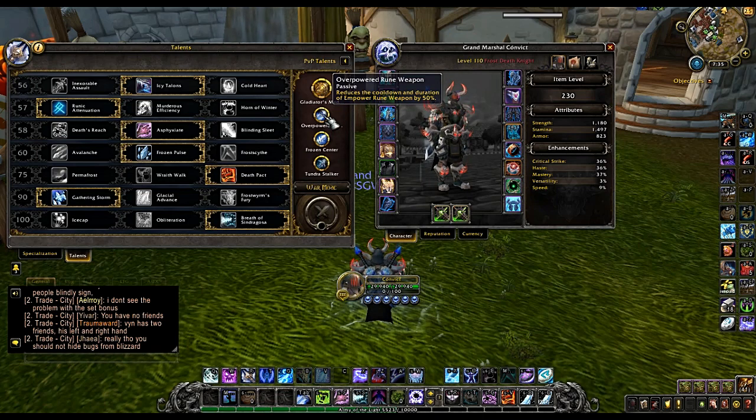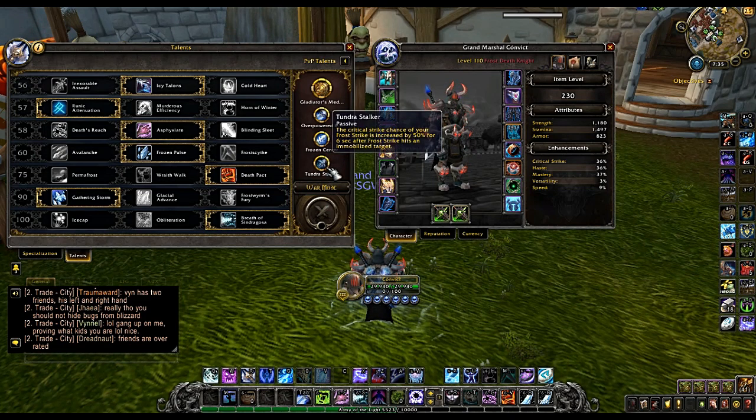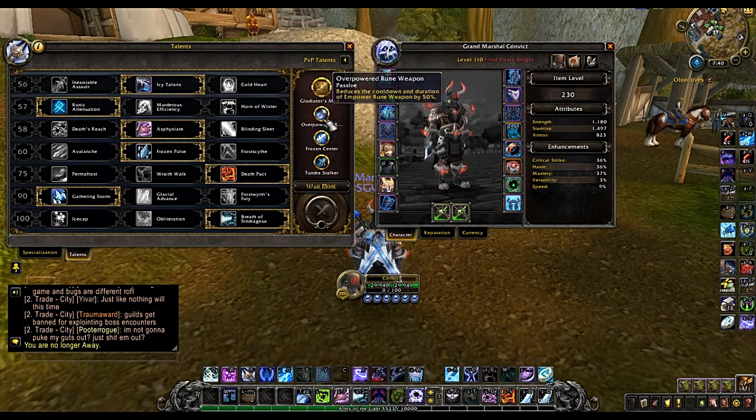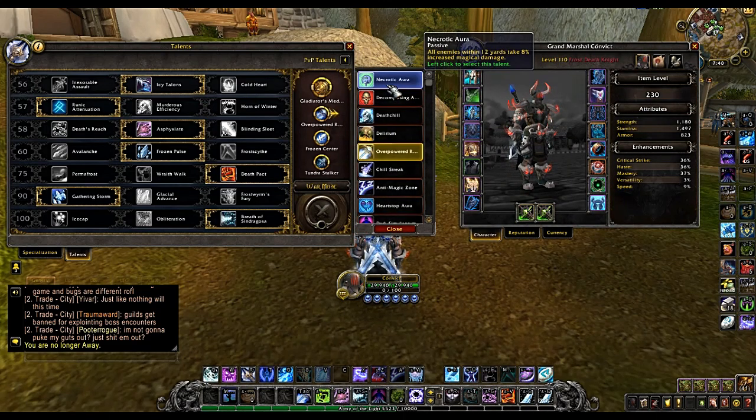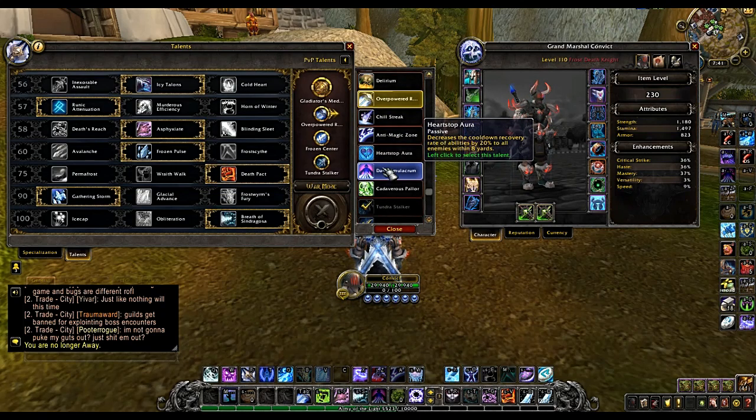For honor talents, I'm going to be going with Gladiator's Medallion, followed by Overpowered Rune Weapon, which reduces the cooldown of Empower Rune Weapon by one minute. Next is Frozen Center, which is an AoE root ability — anytime you cast Remorseless Winter and there are people around you, it roots them in place for four seconds. Lastly is Tundra Stalker, which increases the critical strike chance of our Frost Strike by 50% on targets that are rooted or snared. Keep in mind there are many good honor talents and they're all situational, so I recommend messing around with them in BGs and arenas.